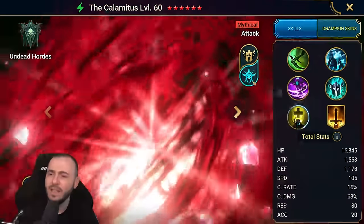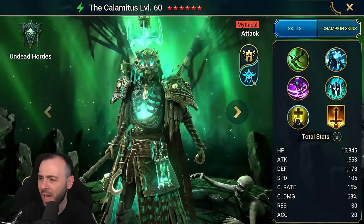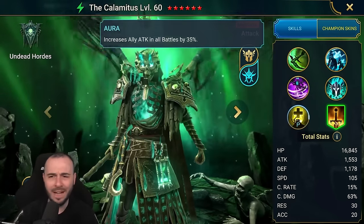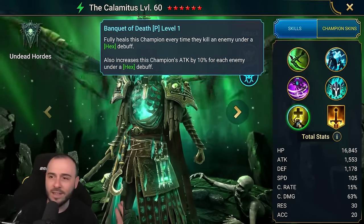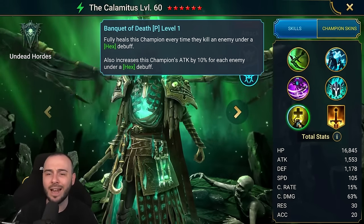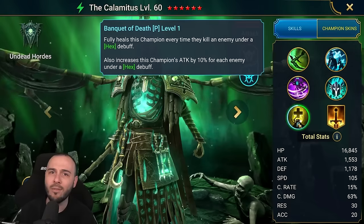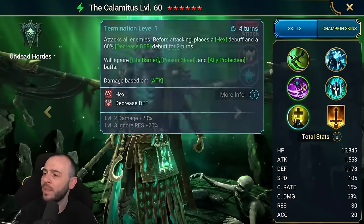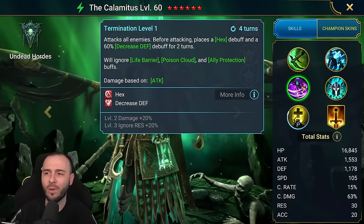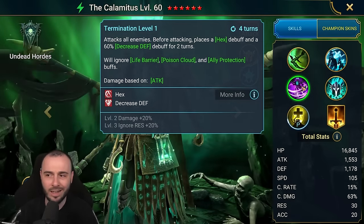On the second phase, it looks pretty badass. On the passive, it fully heals the champion every time they kill an enemy under a hex debuff, and he gets 10% extra attack for every enemy under a hex debuff. With the A3, attacks all enemies before attacking, places a hex and a defense down, ignores life barrier, poison cloud, ally protection.